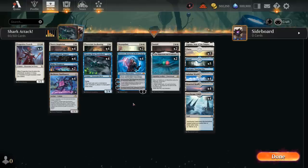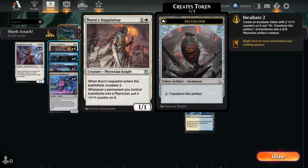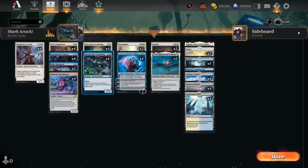Looking at the rest of the deck, we have more ways to Incubate and generate Phyrexians. The Progenitor Exarch we'll sometimes play for X equals 0 just to make a 1/2 that can tap to transform a target Incubator token — another way to avoid paying the 2 mana. We can also sink more mana into it; playing it on turn 3 for X equals 1 gives us Incubate 3 on entry, and as the game progresses we can sink more mana to make more Incubator tokens. At 2 mana we have the full set of Norn's Inquisitor, a 1/1 that Incubates 2 when it enters and also says whenever a permanent we control transforms into a Phyrexian, put a +1/+1 counter on it — so Incubate 2 effectively becomes Incubate 3.